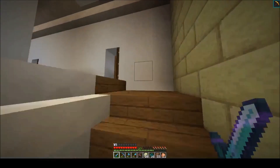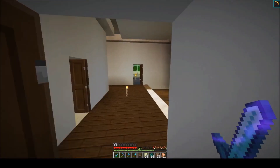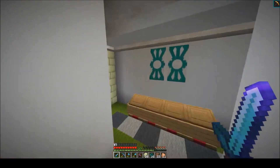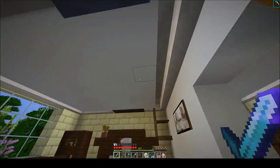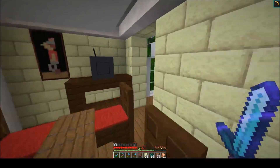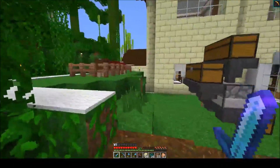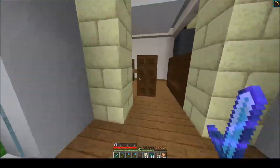We've got the walls complete but obviously nothing in the rooms yet — they're all empty at the minute. I've done this little bit of detail on the ceiling with the quartz stairs around. I might change this out for actual smooth quartz when I've got enough, just so it matches color. And then we've got the conservatory, which has nothing in it.